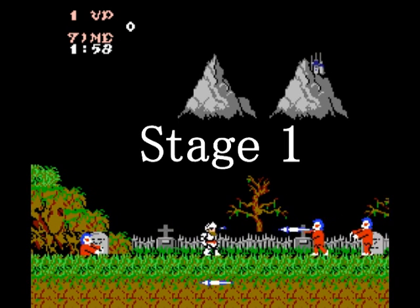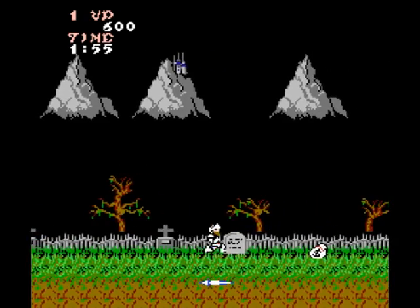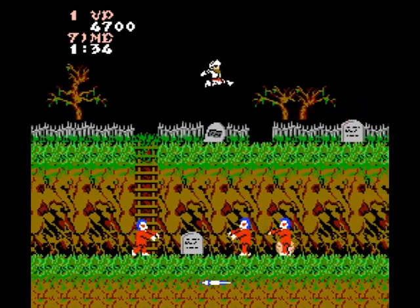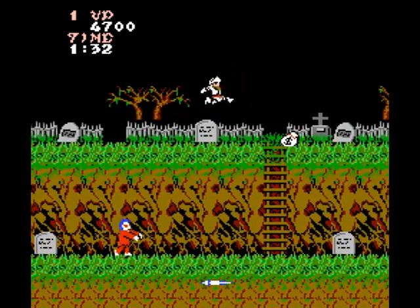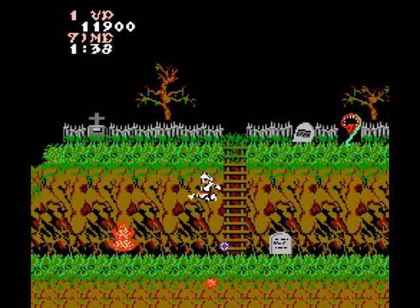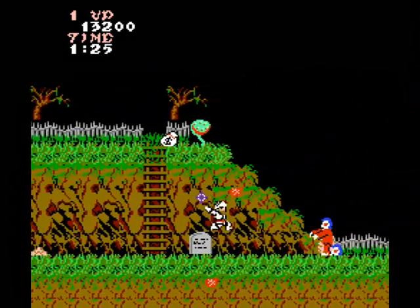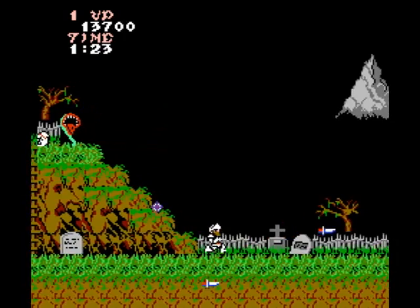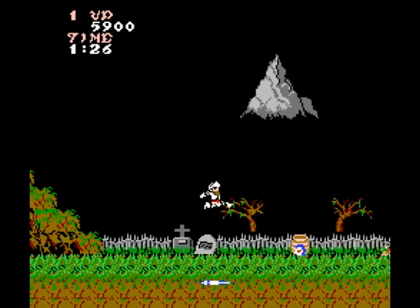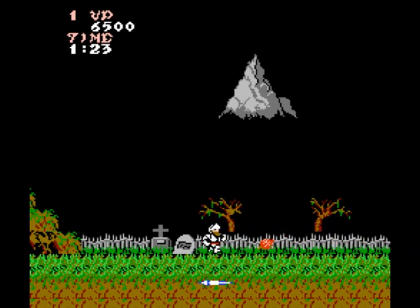Kill all the zombies that rise out of the ground — they come from the front and the back. When you get to this ladder, climb it. It's easier to avoid the projectiles that the plants up here spit down by taking them head on, as opposed to killing the zombies down here while dodging the stuff from underneath. When you come back down, one of the zombies will be carrying a gift basket. Kill him and grab the dagger that emerges from it. Hopefully you'll hang onto this weapon for as long as you possibly can.